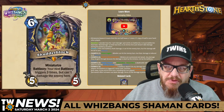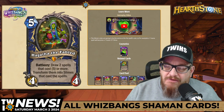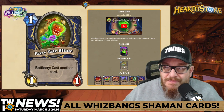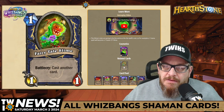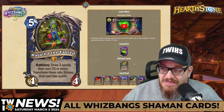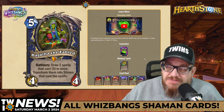Next up: Hagatha the Fabled — Hagatha was also awesome, a real callback. Five mana 4/4. Battlecry: draw two spells that cost five or more and transform them into slimes that cast the spell. The Slime looks really cool — it looks like a bunch of toys. The Slime's Battlecry is to cast another card. So you get a minion on board and you cast those spells, though you don't keep the original spell separately.